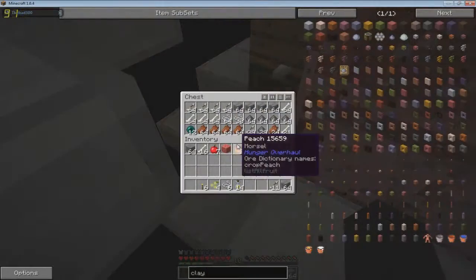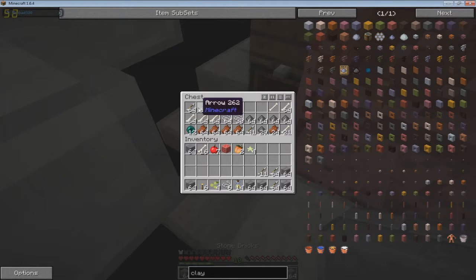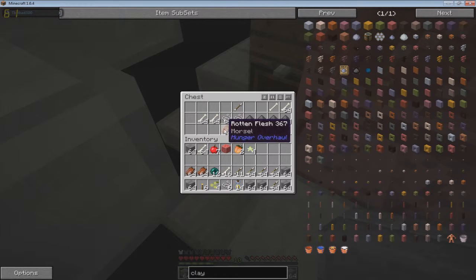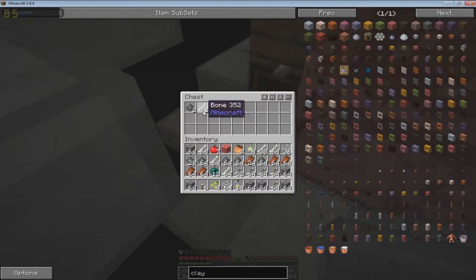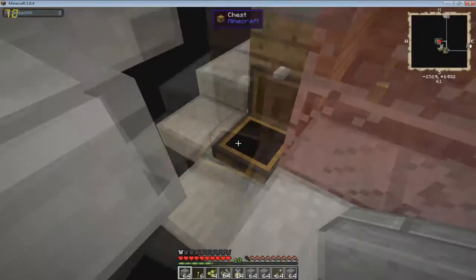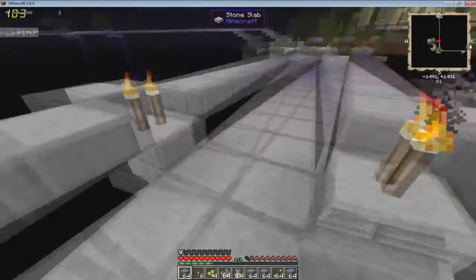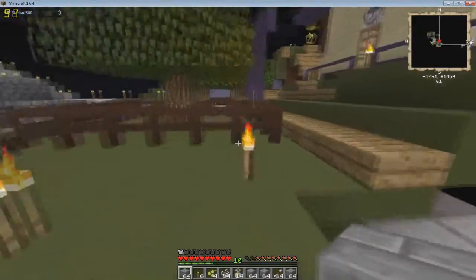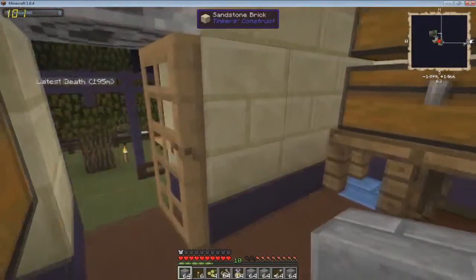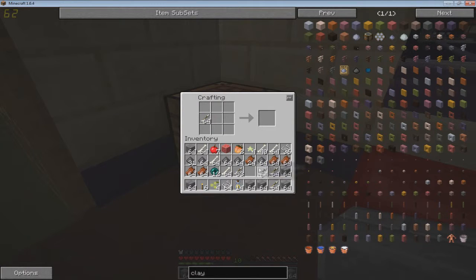As we can see, we are getting full on stuff in here - 12 ender pearls. We can liquefy them and make lots and lots of chicken spawn eggs with all these, or use all these arrows. Let's go ahead and craft them up.